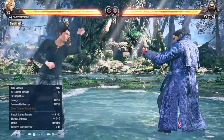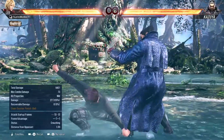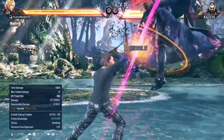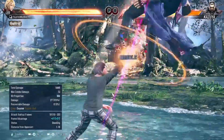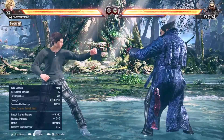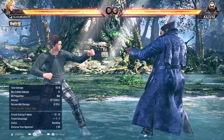Next we will talk about Leo's backturn stance. It has a safe move with good tracking, and it also creates some mix-ups. The best option from backturn gives you a launcher with great properties and good tracking. This move is recommended — a lot of players use it in matches.